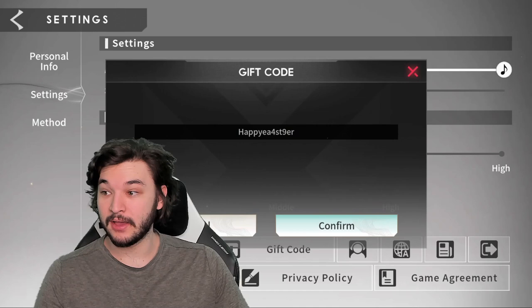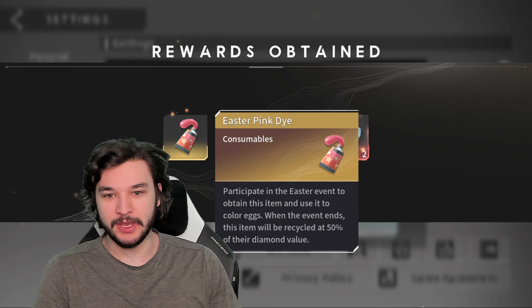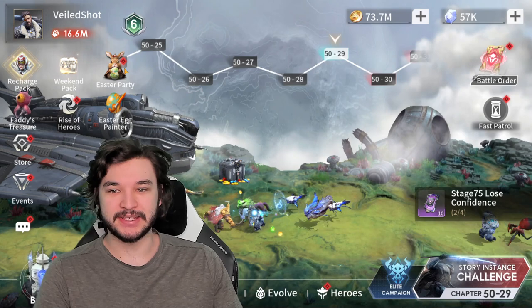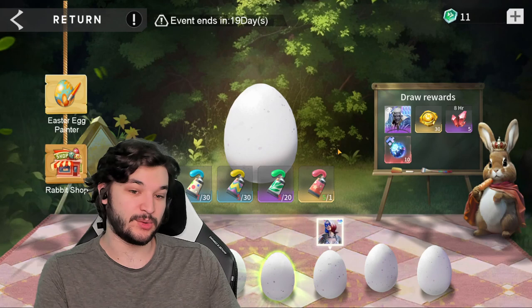And then the last code gives another pink dye, which is actually massive. In total we got four pink dyes — I think it's four, correct me if I'm wrong — but that should be factored into our calculations today. Actually, it looks like we got five pink dyes.